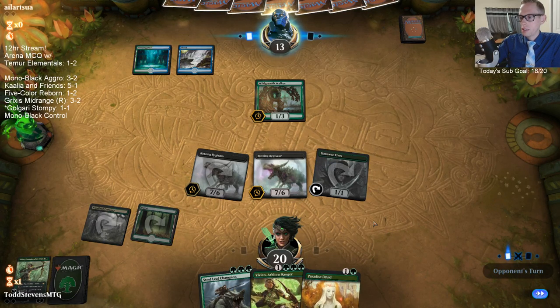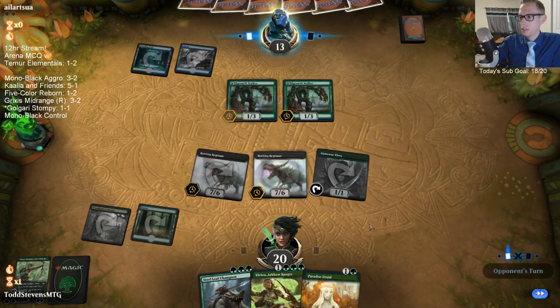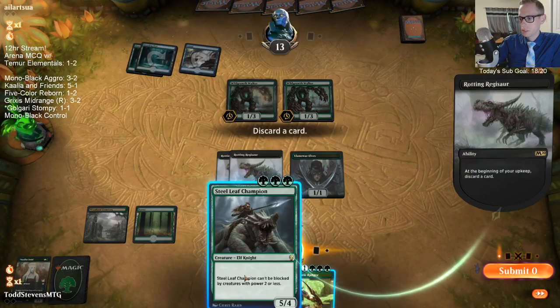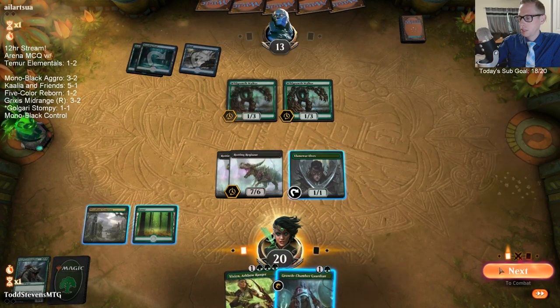We're just hoping to draw a land, and then our opponent's dead. So draw a land, please. Come on, land. This Growth Chamber Guardian is killing me.